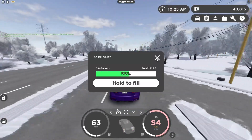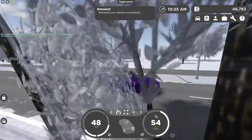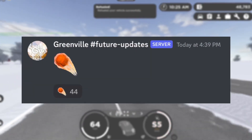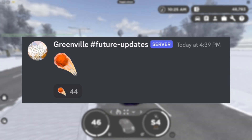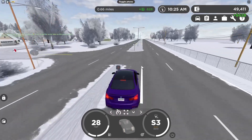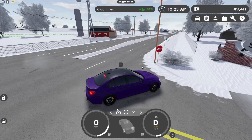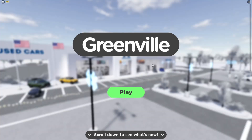The next easter egg was posted about an hour ago, also in future updates, and it basically just shows a meteor. I don't really know what this could mean or if it's even in the game yet, but just be aware over the next few days — if you see anything strange in Greenville. There really isn't too much information about this one either, but they did post it in future updates.